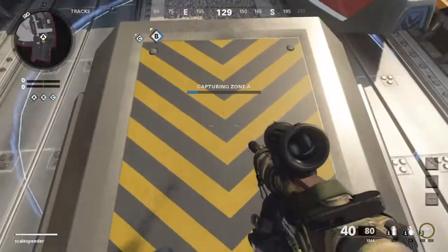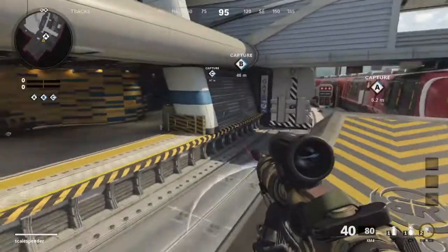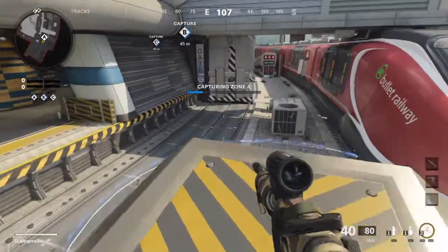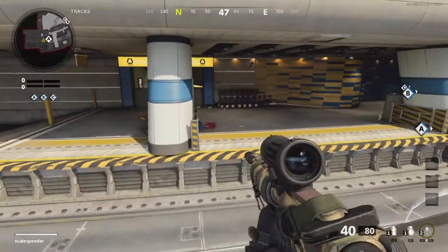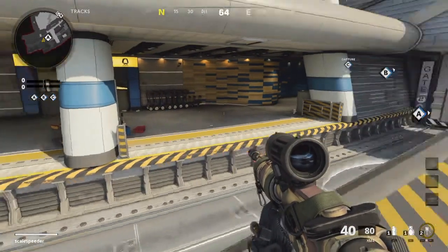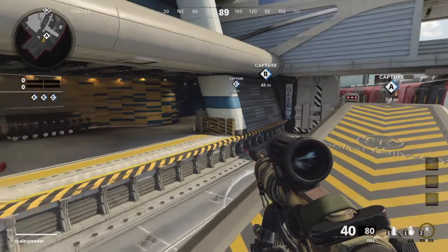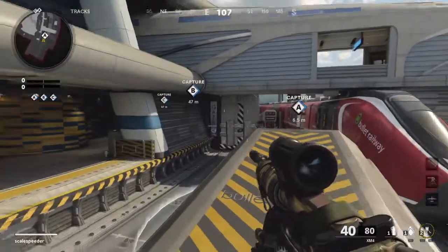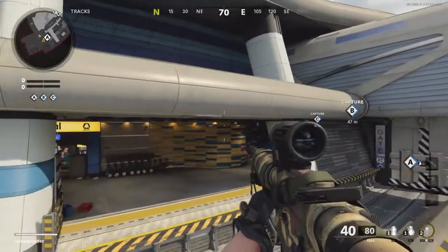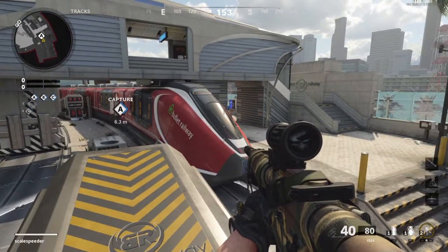Oh, you can take A from up here! You could probably do the same with B down there and C down there as well. You could go prone here - ah, there you go, that's a good tip. And that's with playing the objective as well, always going after the B flag and really trying to win the game. It shows that Black Ops Cold War does have fantastic gameplay.